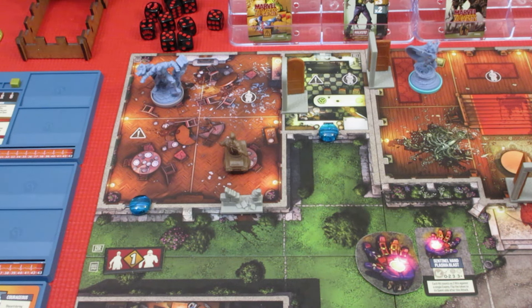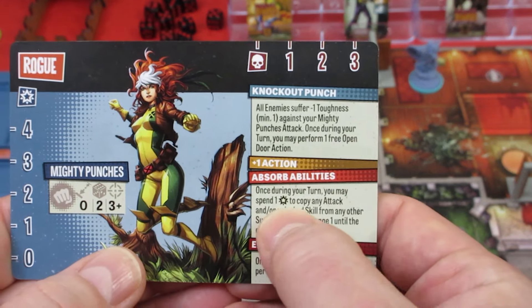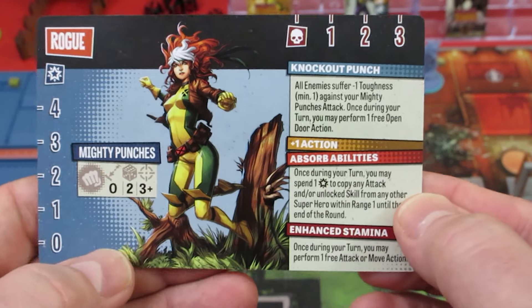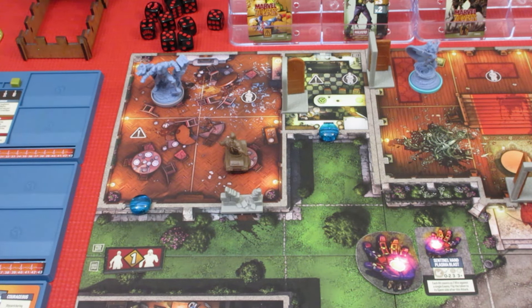Storm gets five, goes from 11 to 16. Wolverine from 12 gets five — he's going to 17. Unfortunately, we're adding five to Rogue. Rogue goes to 19 experience and that clicks us into the orange zone. So Rogue just clicked over to the orange zone — she gets absorb abilities: once during your turn, you can spend a power, copy an attack and/or unlock skill from any other superhero within range one until the end of round. She can borrow anybody's ability or skill if she spends a power now. We're in orange!